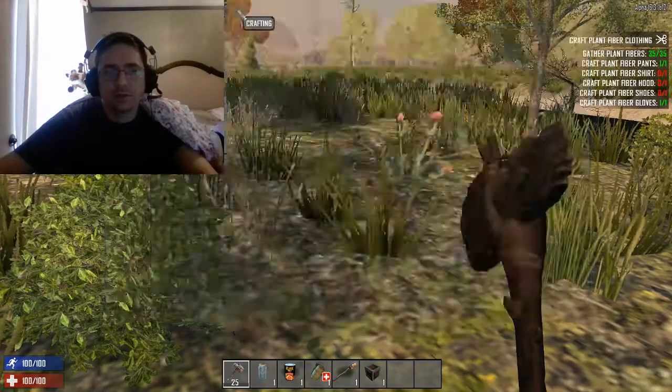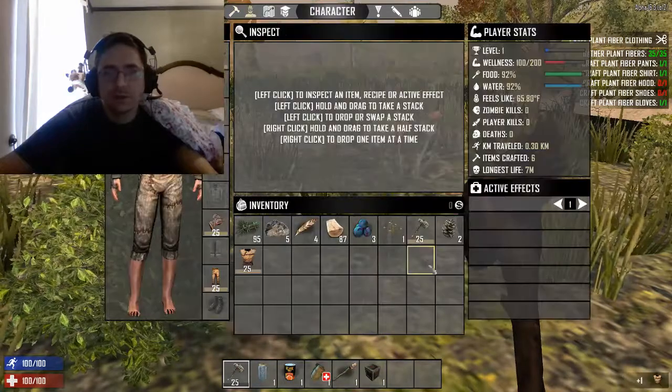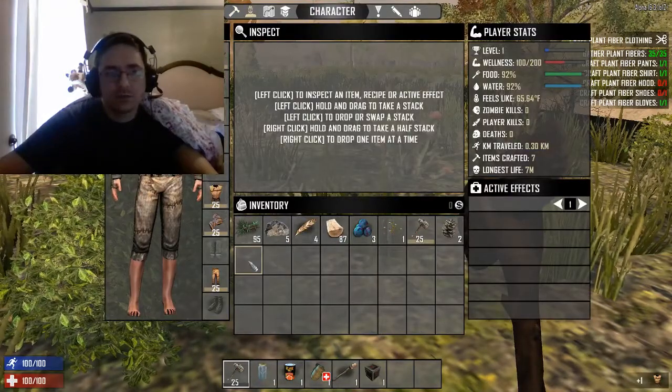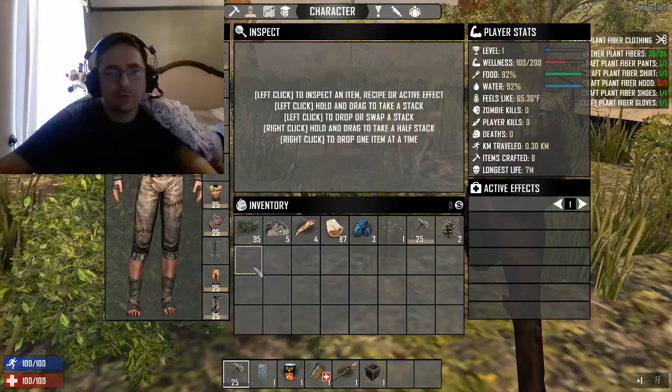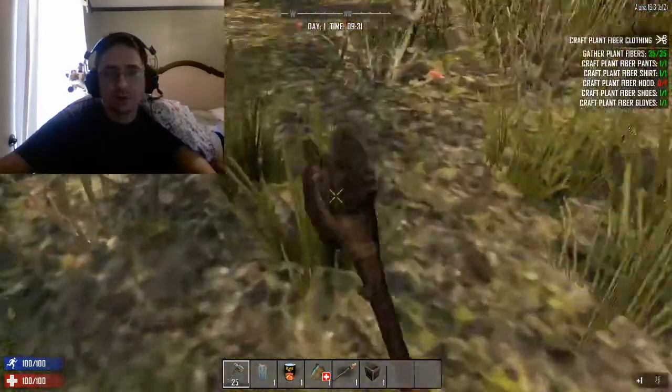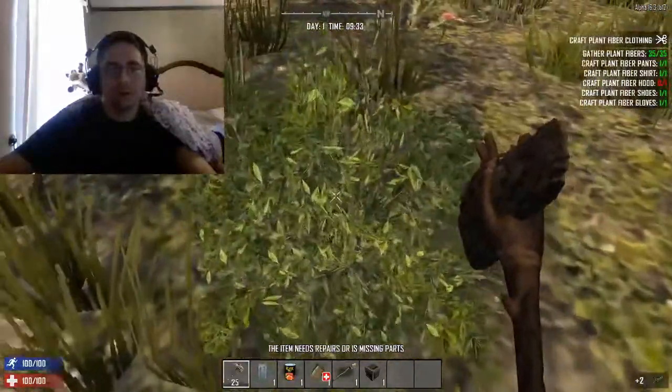As it finishes crafting through the last few items here, we've got about seven seconds. We'll just put those on and now we're no longer relatively in our undies running around — we have some clothes on. This will help keep us protected from the climate.